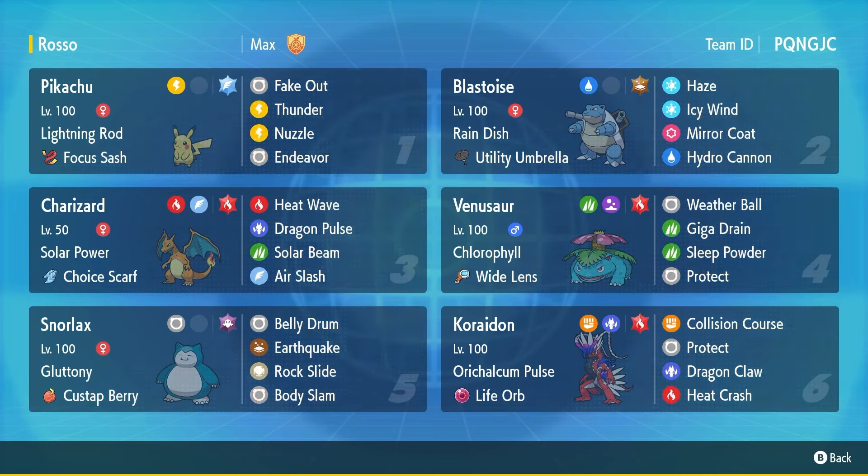Lastly we have our restricted Pokémon, Koraidon, meant to help set up Venusaur and Charizard with a Life Orb set. Protect, Dragon Claw, Heat Crash instead of Flare Blitz or Flame Charge, and Collision Course with full Fire Tera. This team looks really cool — it's definitely one I'm going to have to get used to. The general idea is to lead Pikachu and Snorlax, get Belly Drum off, and Fake Out threats. Against Calyrex-Shadow or Calyrex-Ice it can be tough, but otherwise the Pikachu-Snorlax lead should work well.